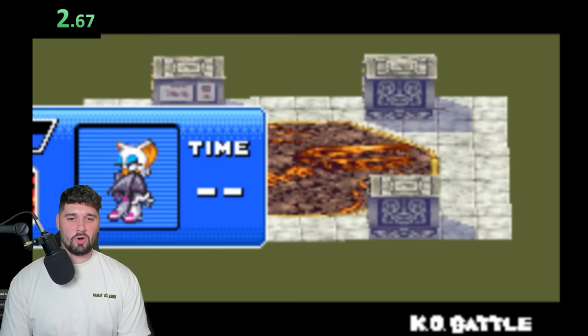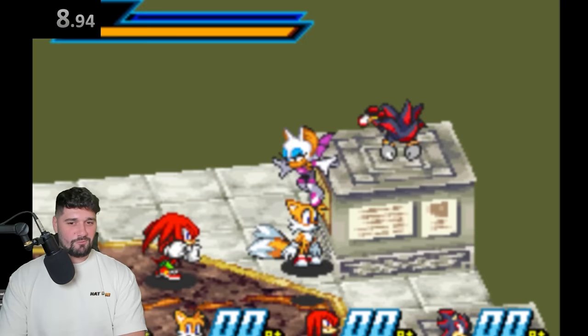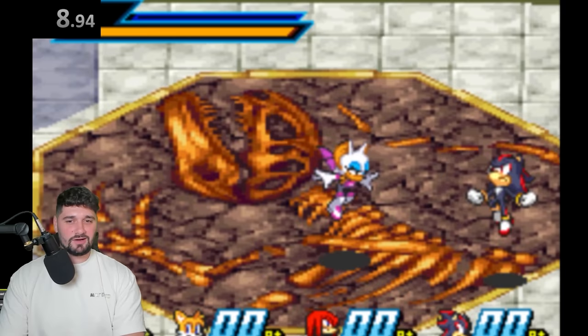Rouge the Bat is actually spawning in a map that is her color. We just gotta wait for this. And boom! We touched Rouge's color. I guess — I don't know. This is the best I can do with this. Remember, we can't reuse games, so we gotta be a little bit creative.